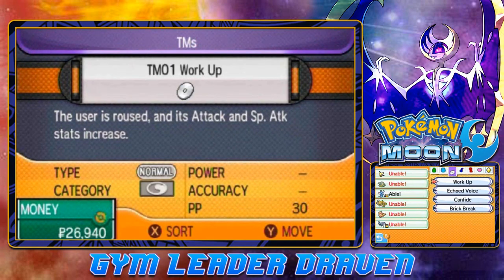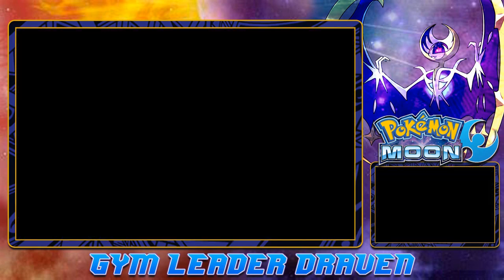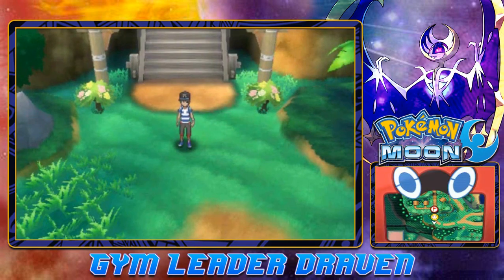Before we do anything, I want to evolve my Pokemon right now. I want to evolve Kadabra again. I'm going to take off my headset. We're going to try and evolve this Pokemon because I kind of want to use it for this Kahuna battle.